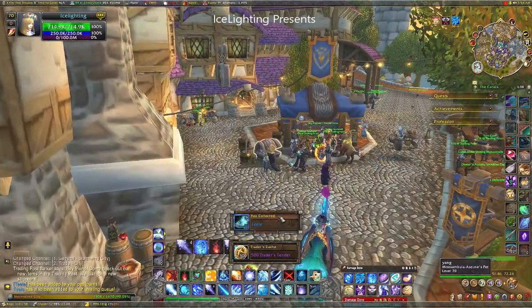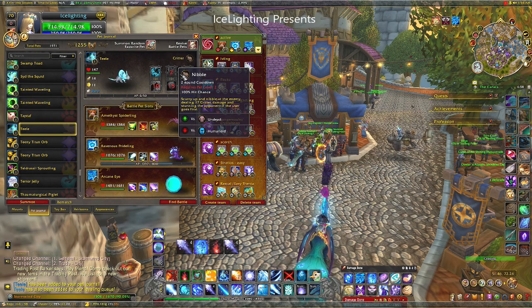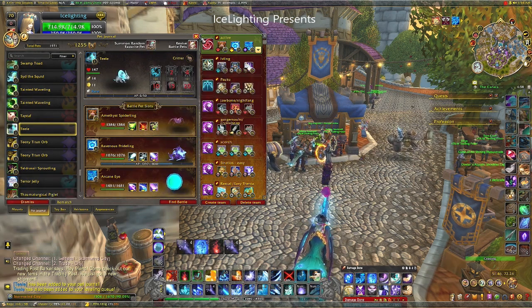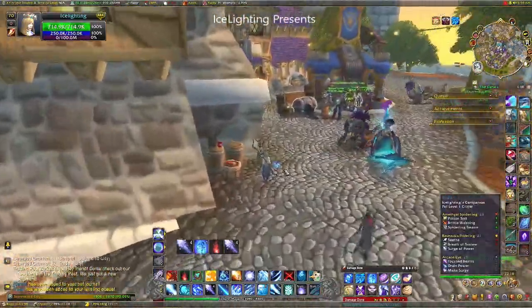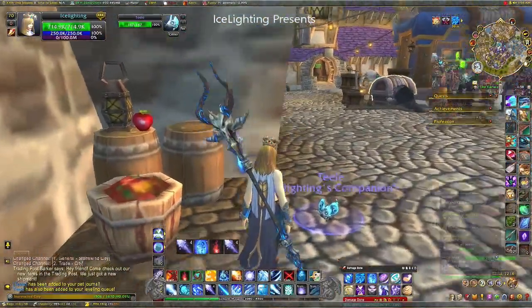The first thing you get from opening the chest is the new pet, which is adorable — I do love his little ears. Here are the spells and actions he does. I shall summon him so you can see his squeakiness in all his glory. There he is — very cute and very blue. Loving him.